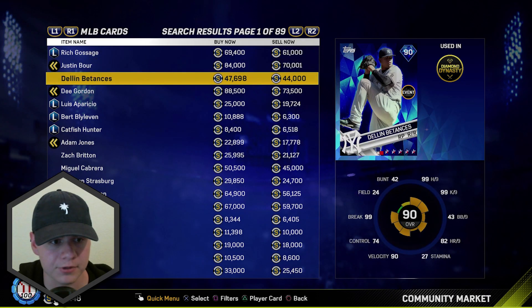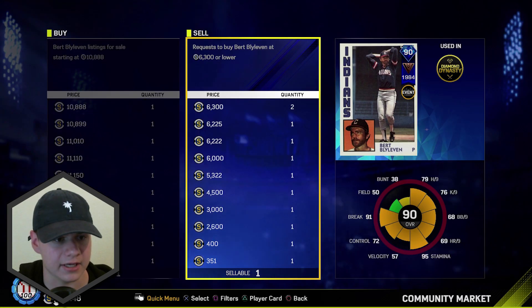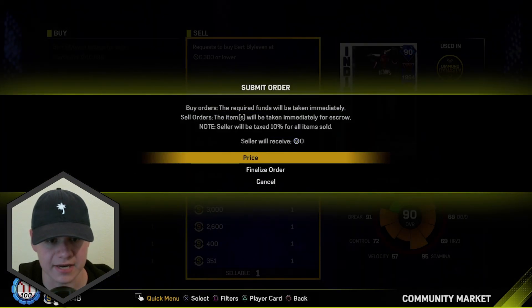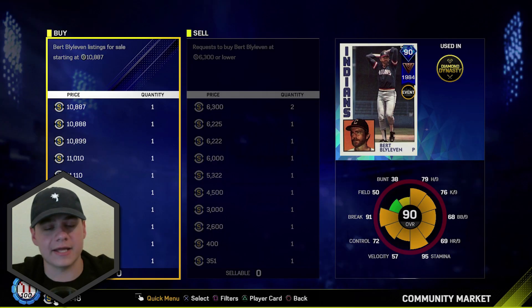Let's see how much Bert Blyleven goes for on the market — he's a 90 overall. 10k — sick! I need to sell him instantly. 10,887 stubs. Let's go, just get him out of here. He's trash, but hey, it's a diamond pull — that's fine with me. Alright guys, we did end up pulling a diamond, thankfully, even though it was probably one of the worst diamonds in the game you could pull. If you did enjoy this video, smash that like button and subscribe to the channel. Let me know if you guys pulled anything good out of these packs today. Thank you very much for watching — until the next video, I'll see you later.